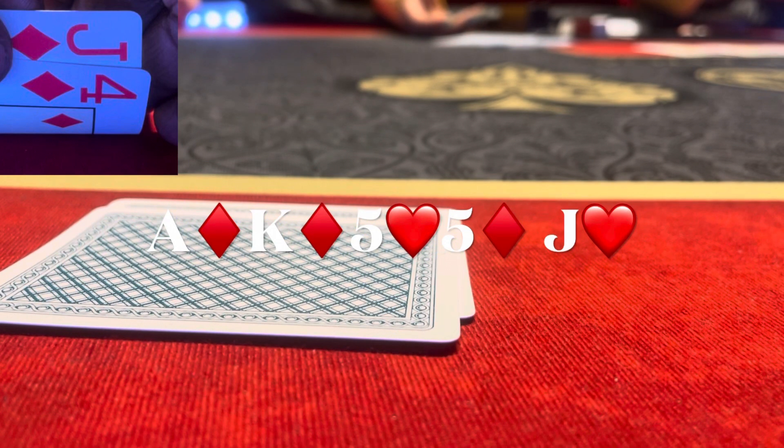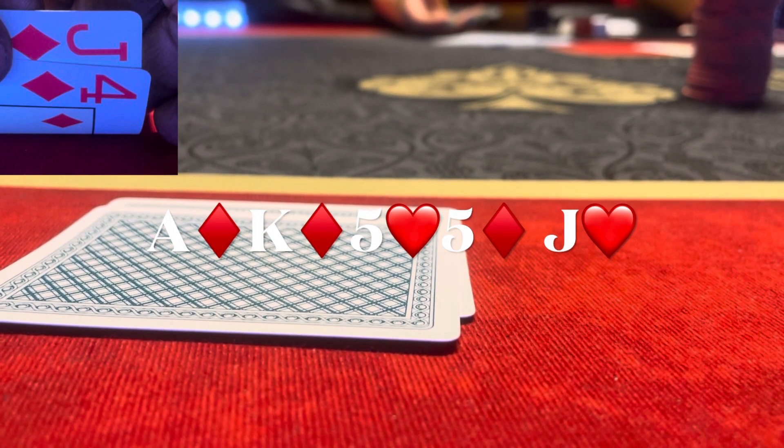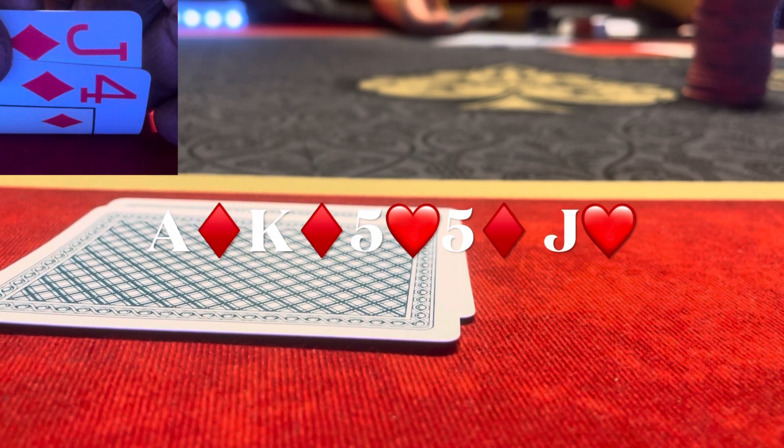We go to the river: jack of hearts. Doesn't really change anything — it brings in a queen-ten straight possibility, which I'm beating. From my perspective nothing changes. The pot is around $110-$115 and I have about $200 back. I polarize myself and shove in the remaining $200. The button goes into the tank for a while, thinks, then makes the call.